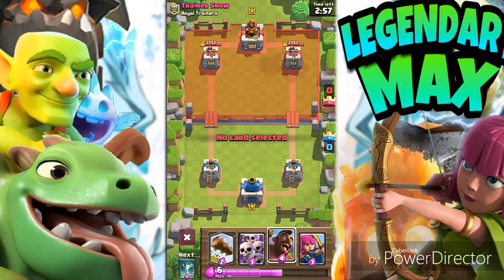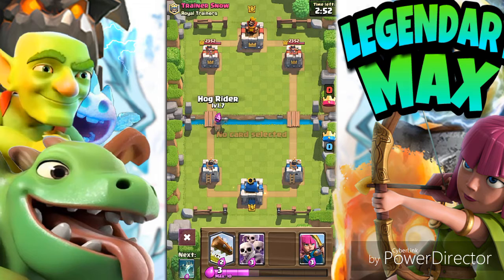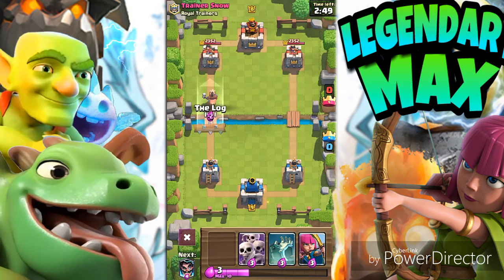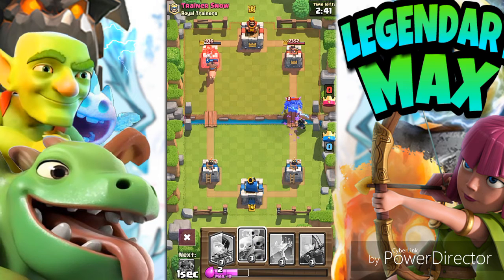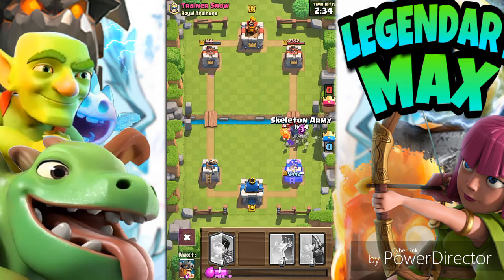Here's the Hog Rider — you're going to use a Hog Rider a lot because they may have Skeleton Army. I'm gobbling up anything in the way. The Log pushes them away. Also, if there is a Skeleton Army there, you can use the Electro Wizard. Look how the Electro Wizard is doing against the Mega Knight.